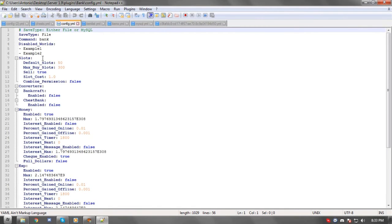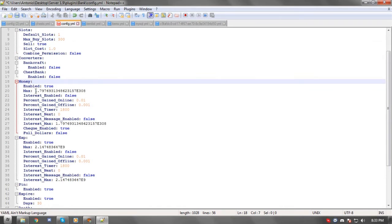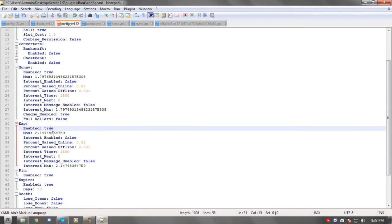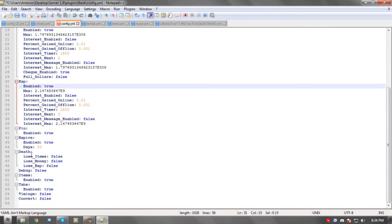In the config you can mess around with the virtual bank settings. Here we have the amount of default slots when a player joins. You can toggle selling slots — setting it to false disables it. Max buy slots is 300, so players can only buy up to 300 slots, and you can add a permission for that. You can enable money storage, set a max amount of money, enable or disable PIN — which I love — and set the PIN to expire in 30 days. There's also a death setting where you can configure whether players lose items or XP on death.